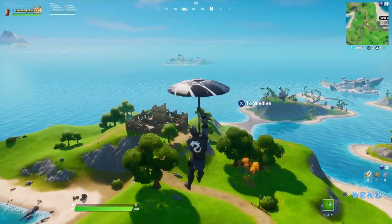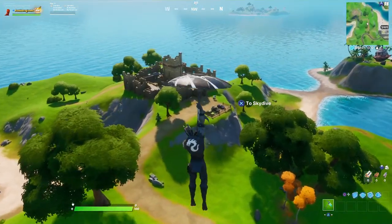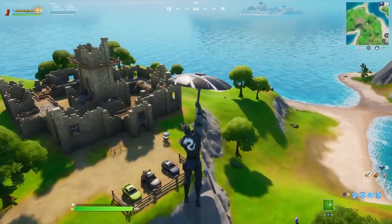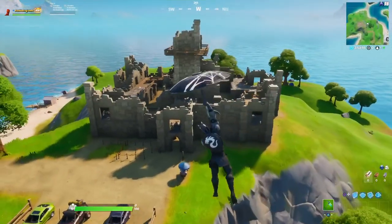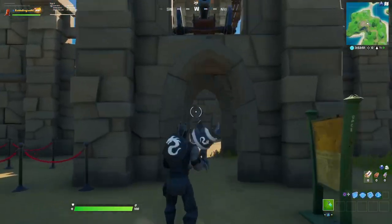There it is, everyone. The first thing you have to do is land on the front door. You can see a close-up of the map — I tried to do my best with red and orange arrows at the beginning of the video, so check that out. First, what you need to do is pretty simple: walk into the fort.